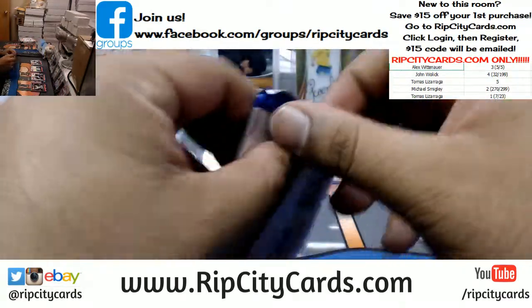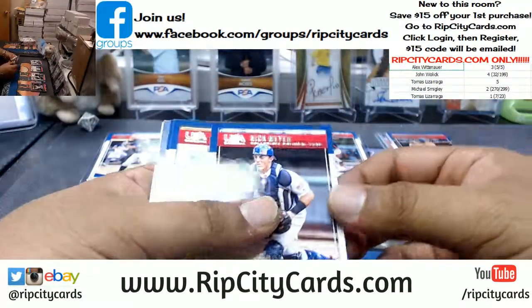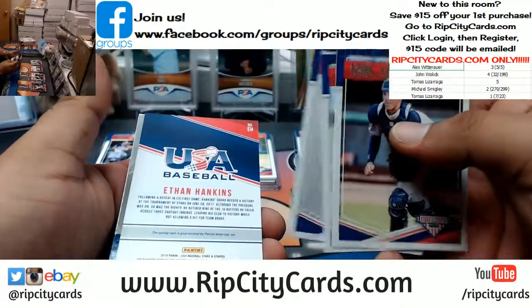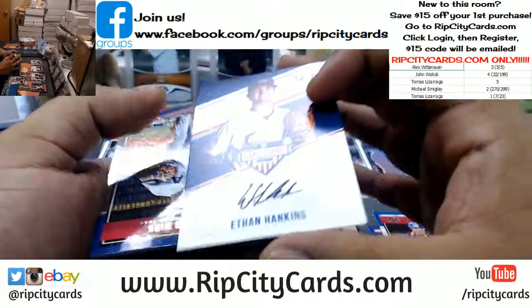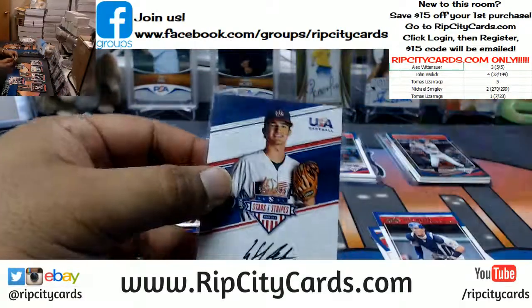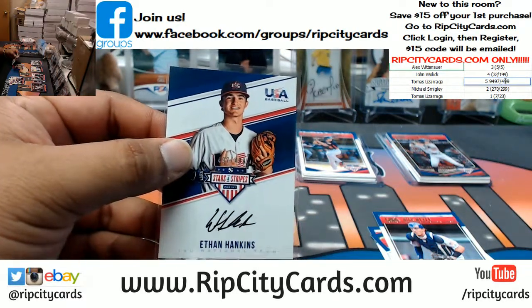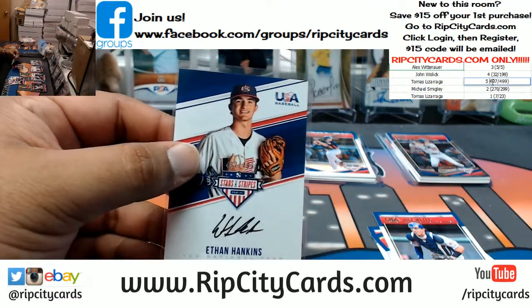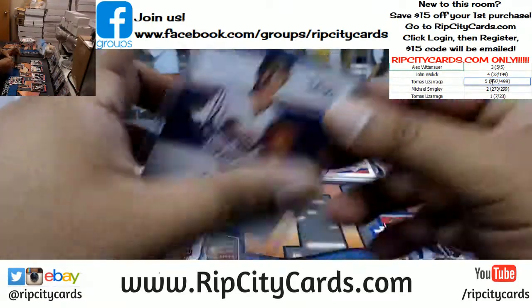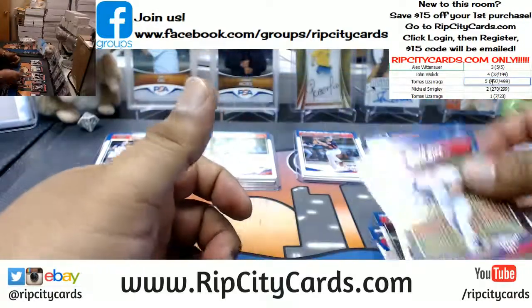And pack five now. Ethan Hankins on-card auto numbered 497 out of 499. Mason Wynn. And that's it for the break.